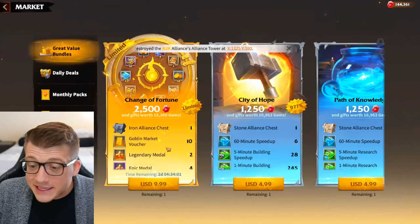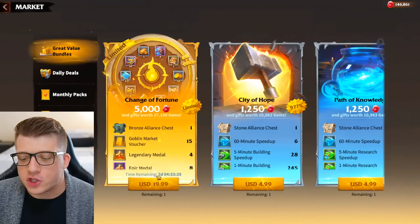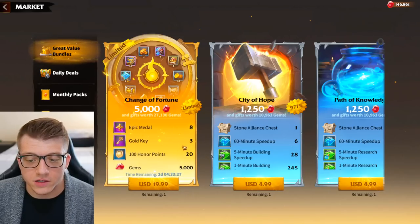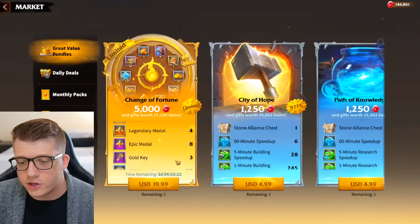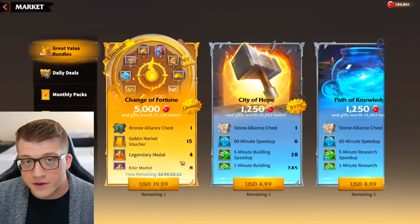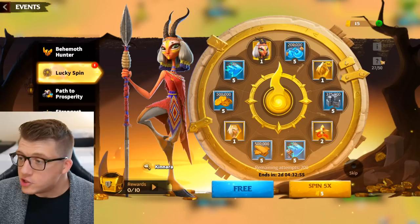The first $5 bundle gave me 5 vouchers, the $10 bundle gives me 10 vouchers, so I'll go ahead and buy that one as well. Now the $20 bundle actually only gives you 15 vouchers — you're also getting gold keys, honor, and gems, so it's decent value overall. But when you compare the $20 bundle to the previous two bundles in terms of vouchers specifically, this is where the value starts to fall off, so I'm actually not going to buy the $20 bundle.